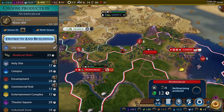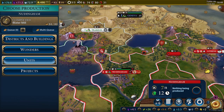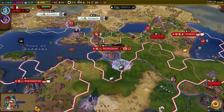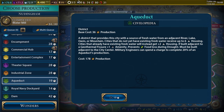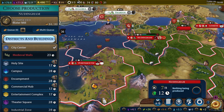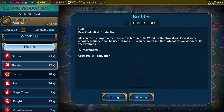We need another builder to take advantage of all this stuff here. Oh, we have a builder going over there already. You think we need another one? Yeah, we gotta get the two rice spots. There is a lot of stuff to take advantage of here. Are we already working that copper? It's too far away — we're gonna harvest it. It's a bonus resource because you can only harvest the bonus ones. We could also get a district started, or a dam, but that's 42 turns. Let's get another builder — that's fine, you can never have too many builders.